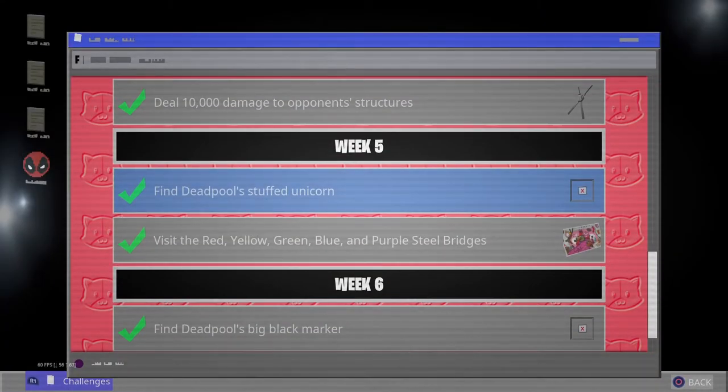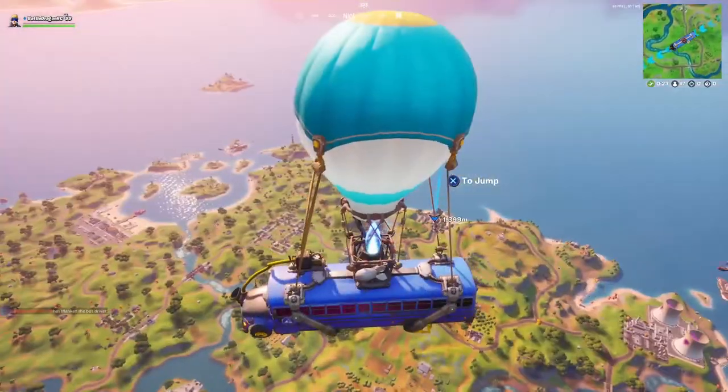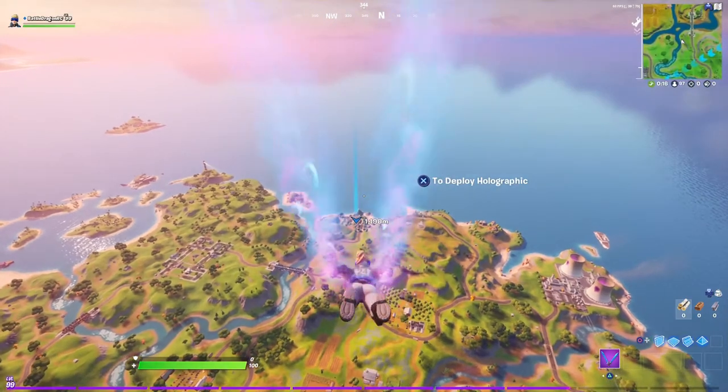Here we go — so week six, we got the face Ghost and Shadow posters. Here's the best and easy way to do it. There are two posters on Craggy Cliffs.